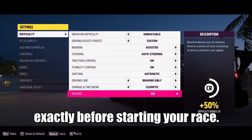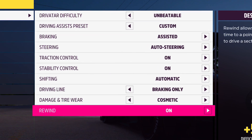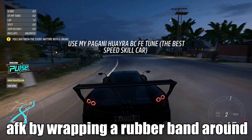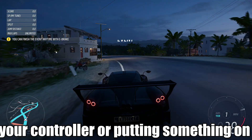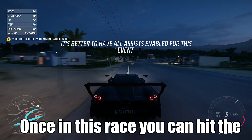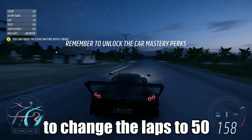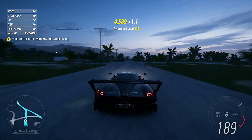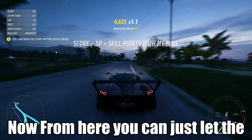Make sure to copy these settings exactly before starting the race. Once in the race, you can go fully AFK by wrapping a rubber band around your controller or putting something on your keyboard to hold down the acceleration key. Once in this race, hit the rewind button and it's going to change the laps to 50, because you won't get any skill points past that point anyway.